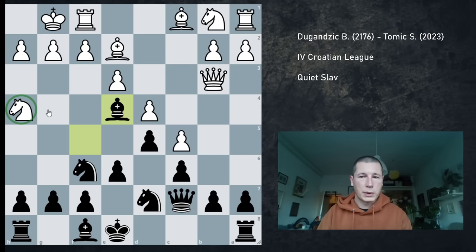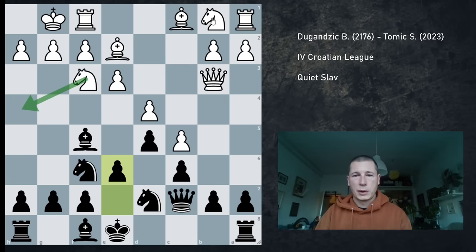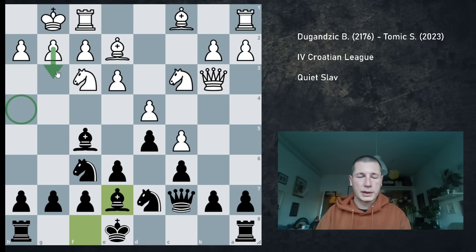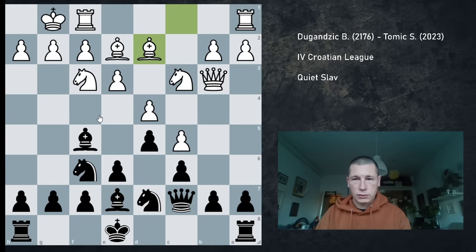So after e6, my opponent continued Nc3. There could be a threat of playing Nh4, but I played Be7 anyway. On Nh4, Be4, knight takes, pawn takes, the knight is stranded, and white would have to play g3 to save the knight. He didn't play Nh4 — he played Be2.